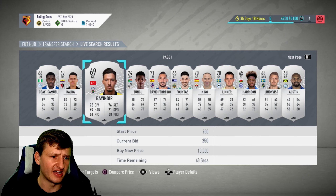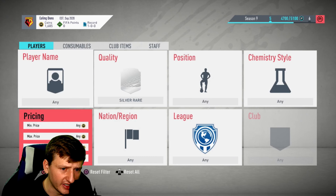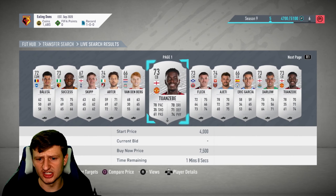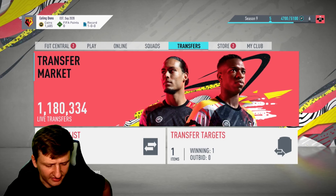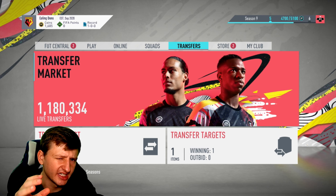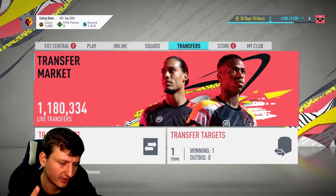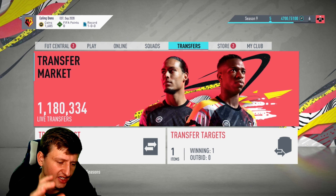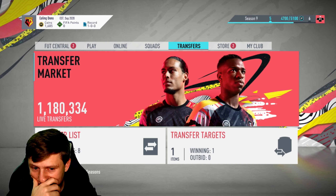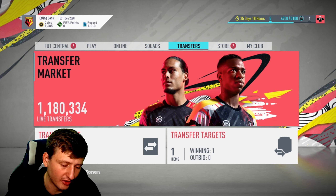You find silvers that are low in the market — by low I mean low saturation, meaning not very many of them available. For example, there's a bid on this guy for 250, which is the minimum, so we'll throw one in. Generally, the better the league, the more likely a player is to sell due to demand. Bronze and silvers have similar timetables — you don't usually get more than one to two thousand coins profit margin, and they don't always sell quickly.